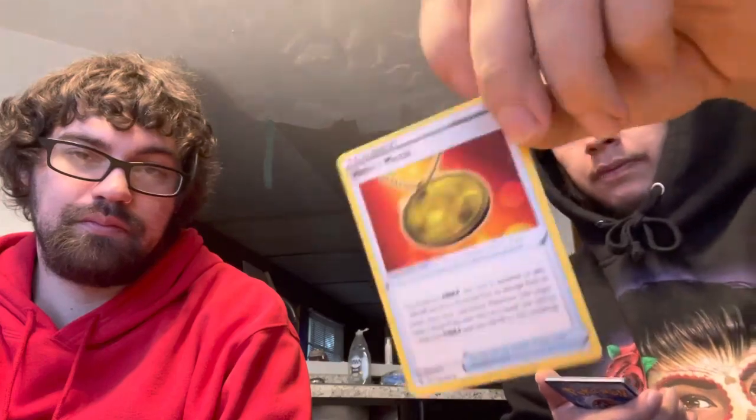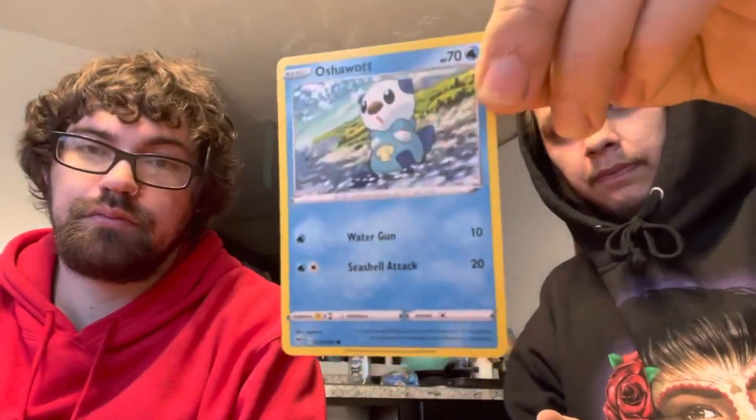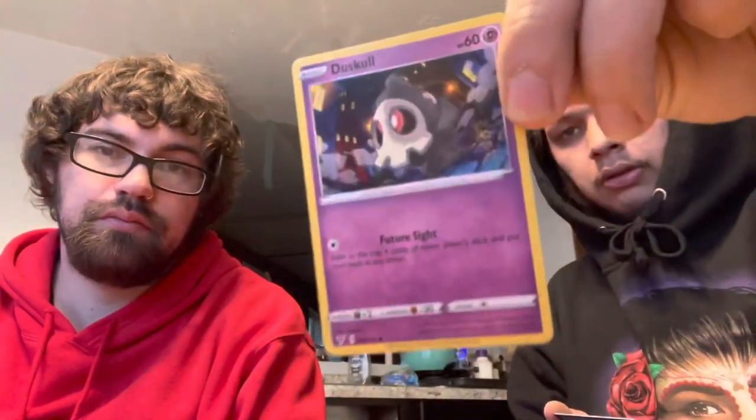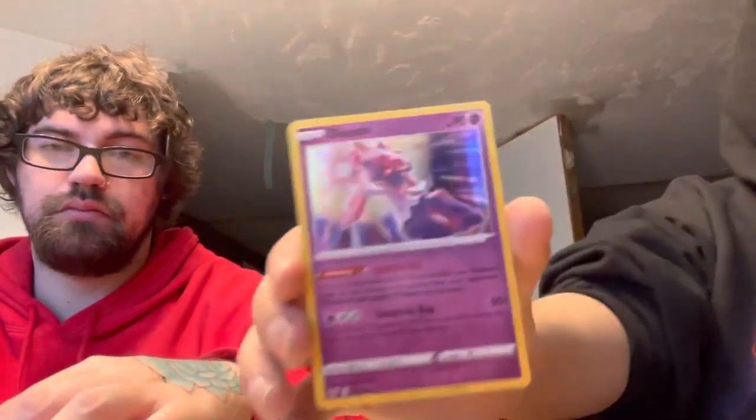Like we said guys, sorry for the long video. Good QR code! Three to the front — getting rid of our Lightning energy. Got a Hero's Medal, Stunfisk. Reverse hollow Eevee and a hollow — Dynasty.